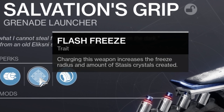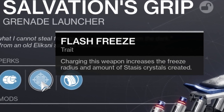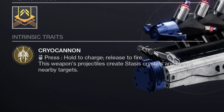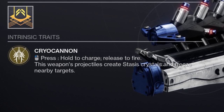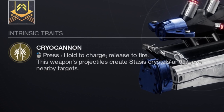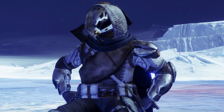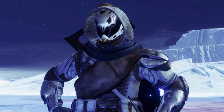The only two perks you really need to know about are Flash Freeze — charging this weapon increases the freeze radius and amount of stasis crystals created — and Cryo Cannon: hold to charge, release to fire. This weapon's projectiles create stasis crystals and freeze nearby targets.